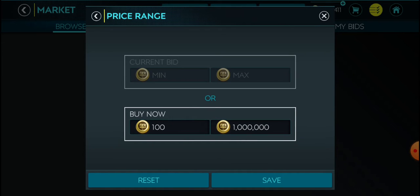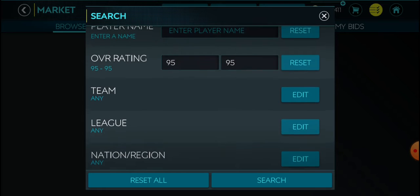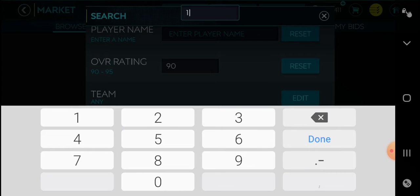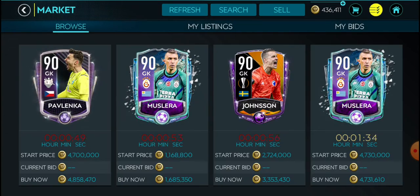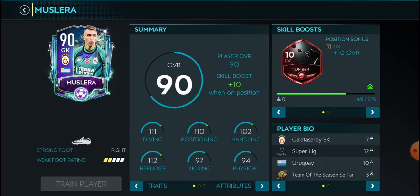So next budget is a medium budget, which is 5 million — which is a decent budget. Let's filter from 90 to 105 and see what goalkeepers we get. This is basically gonna be a test to see what goalkeepers are truly that good.